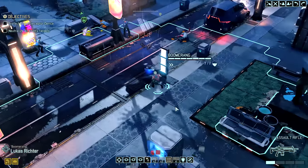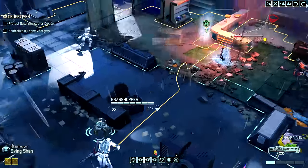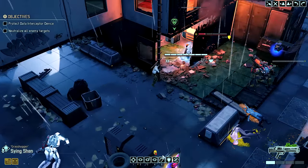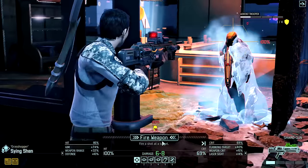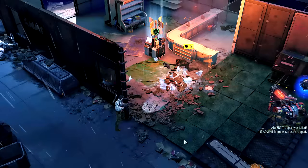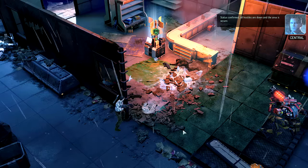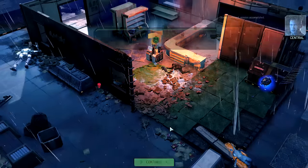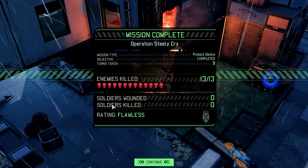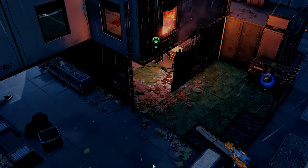What does all that mean when you boil it down? My number one strategic goal for XCOM 2 — the thing that guides virtually every decision I make — is that I want to take no wounds. Ever. And that's not even quite right, because the real root of the problem is that if aliens fire at you enough times, you will take wounds. So the true goal is that I want enemies to take zero shots at us on every mission.